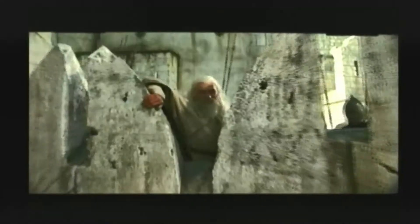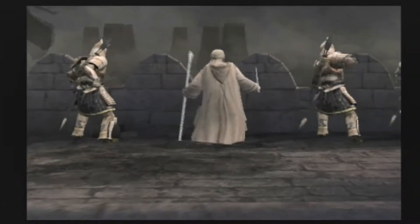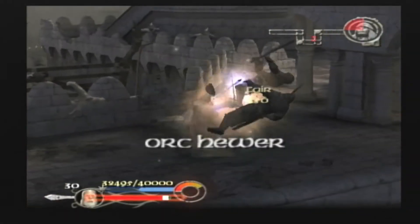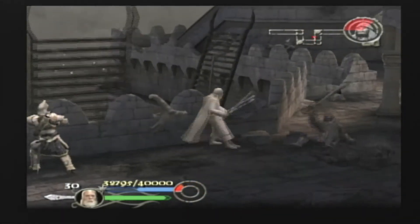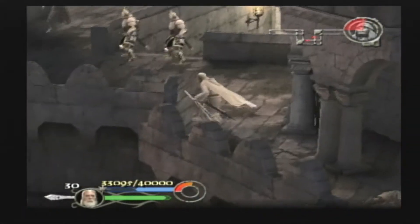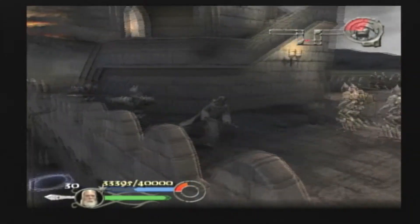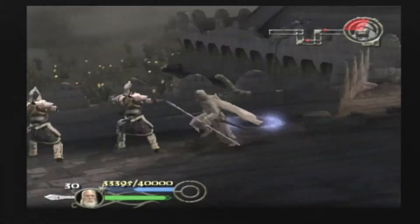Alright, we are now back with Minas Tirith Top of the Wall. This is going to start off as a nice auto-scroller. You'll see up in the top right corner you have the map for where the ladders are going to be spawning, as well as a meter that tells you how much overrun the wall is.